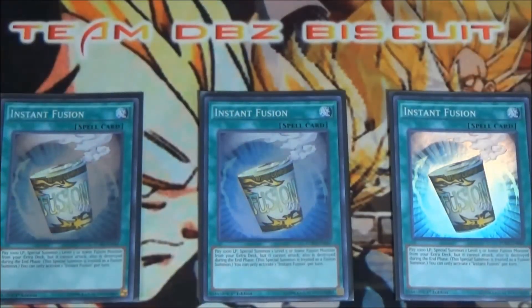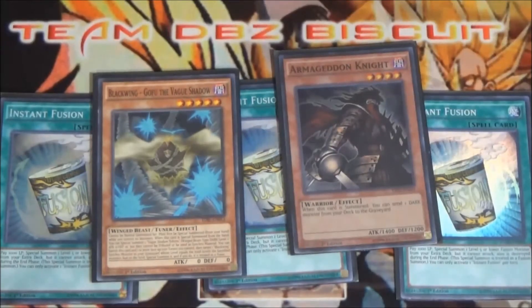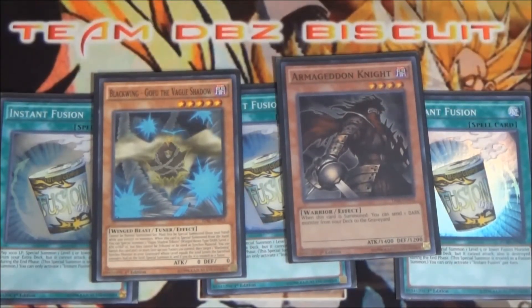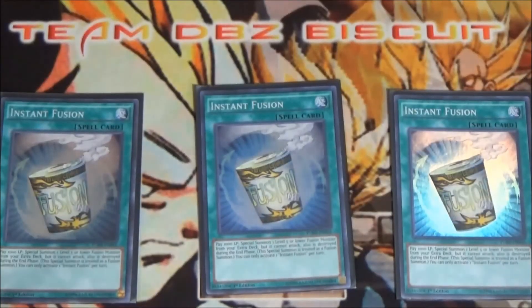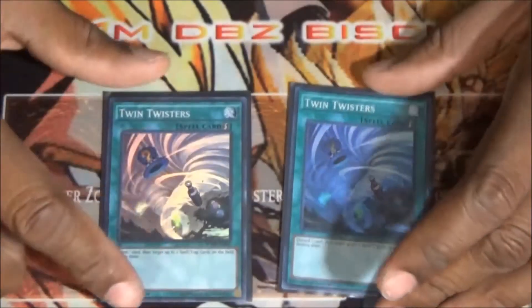Running three Instant Fusion — I upped this because we're not running the predaplant engine. Having Instant Fusion, Gofu, and Armageddon Knight together on the field is very good. If you can get those three cards in hand you've got plays for days.